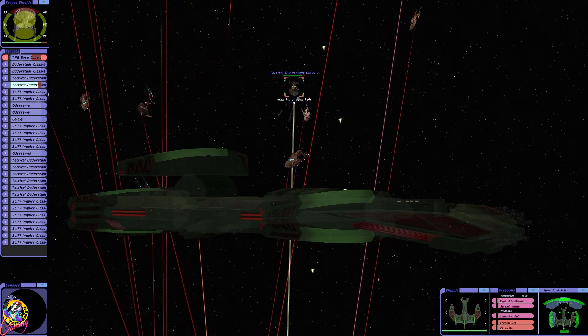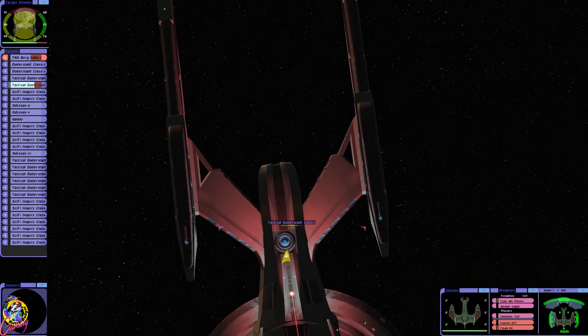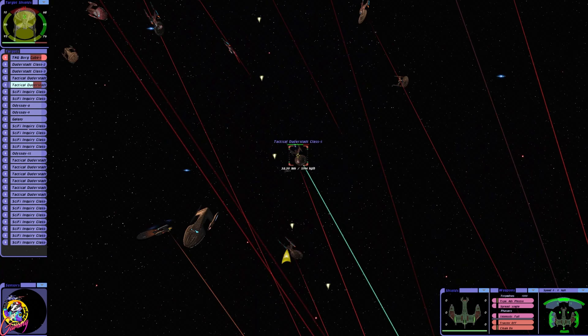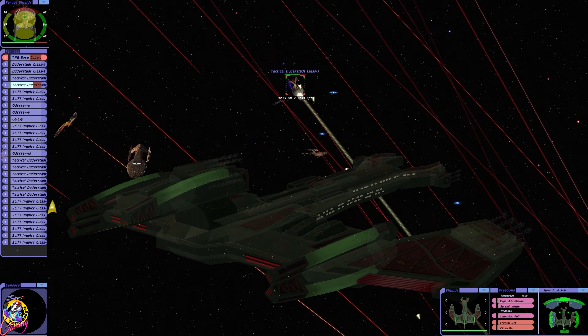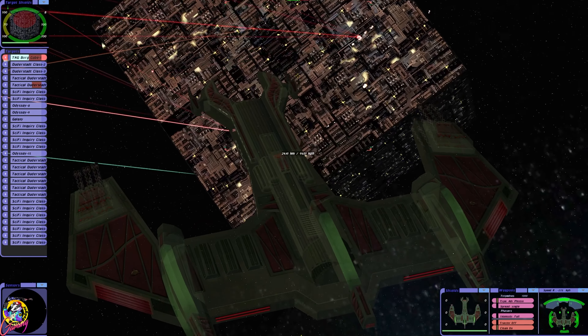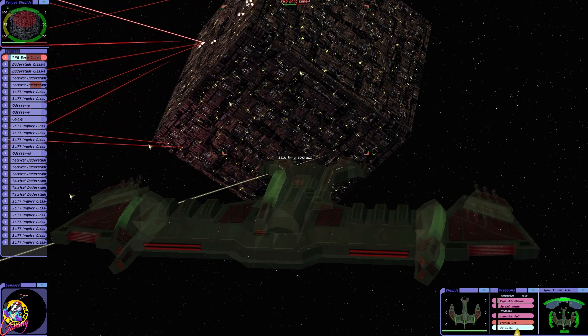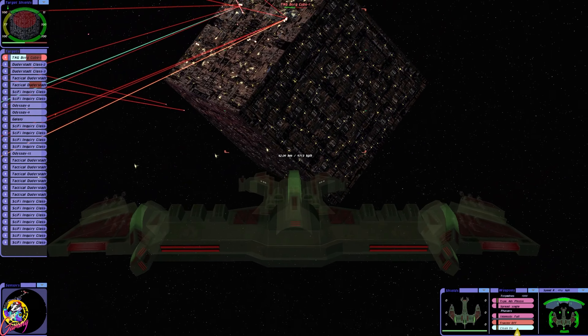Future Starfleet is winning. It shows you how much better the design of the ships are now. Can you imagine if that was an Excelsior class or a Miranda class? It would just be taken out in a few seconds. The hull is down to 50%! It's so tempting to decloak and fire those giant weapons.